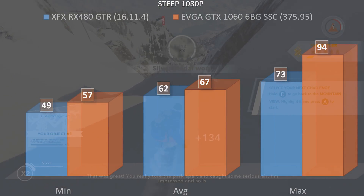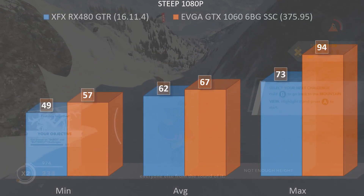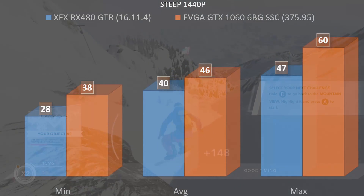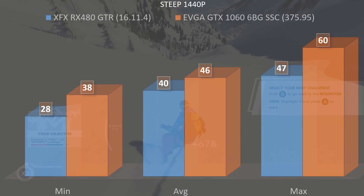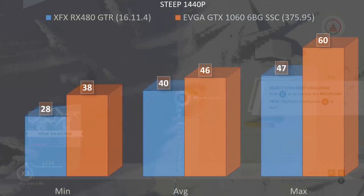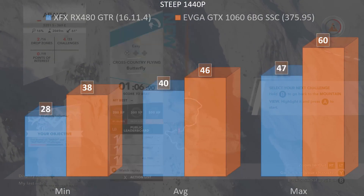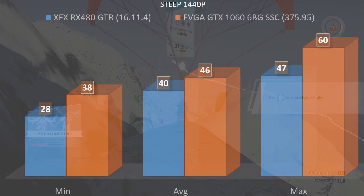The GTX 1060 wins at 1080p, and this continues at 1440p. The GTR had a minimum of 28 fps, an average of 40, and a max of 47, while the GTX 1060 had a minimum of 38, an average of 46, and a max of 60.